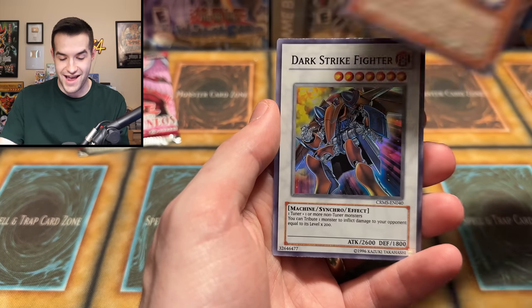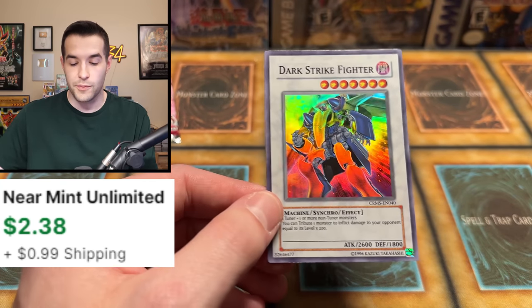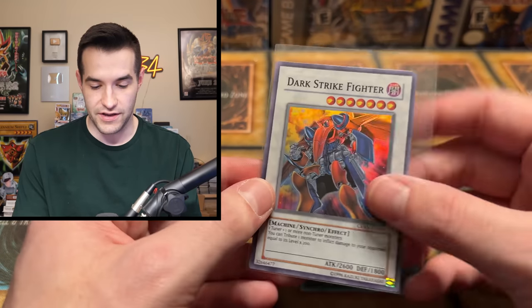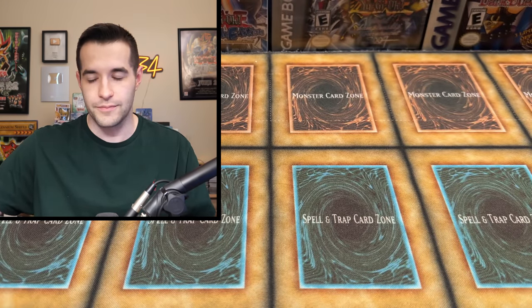We have a Dark Strike Fighter. Not the Synchro you wanted to see, but Dark Strike Fighter is a pretty cool card. It's worth a few bucks because it is also, I believe, forbidden still - because of a little bit of brokenness when it comes to burning your opponent. So we did in fact pull a Forbidden card today guys. Pretty epic. Unless they unbanned it, but I'm pretty sure it's still banned.